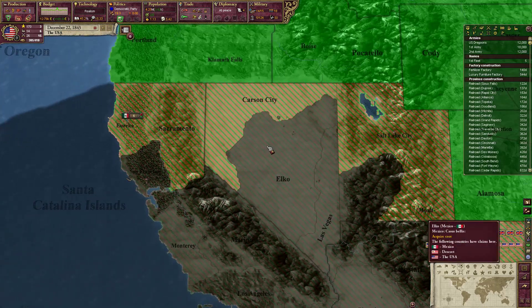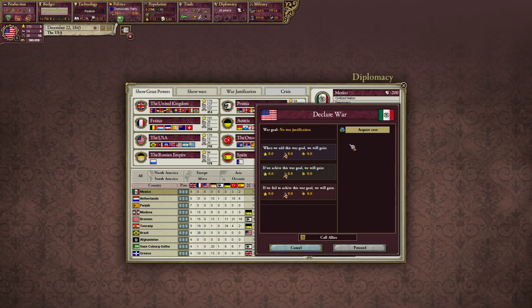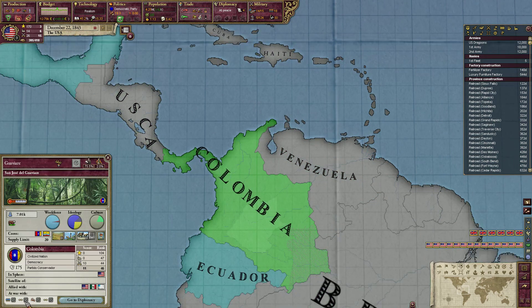I've decided that I wanted to attack over the iron, which is over here. It is Nevada, Utah. Let's declare war. Acquire core: Nevada, Utah. 27 war score. Sounds good - it'll gain us prestige. Now, calling allies. I'm going to wait another 14 days because I want to improve relations with Colombia one more time.